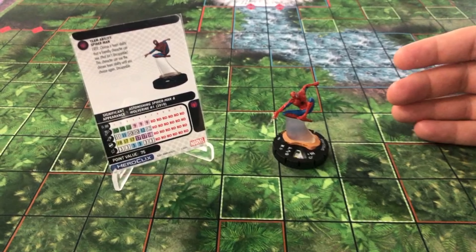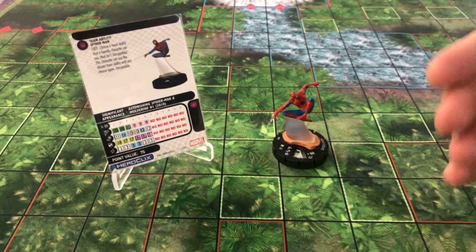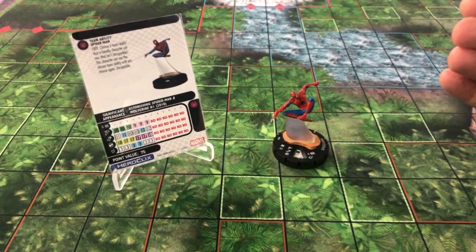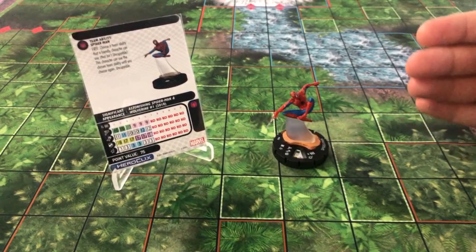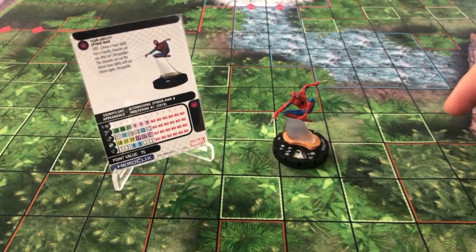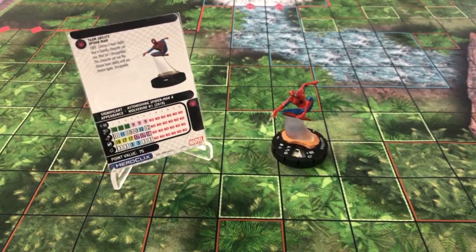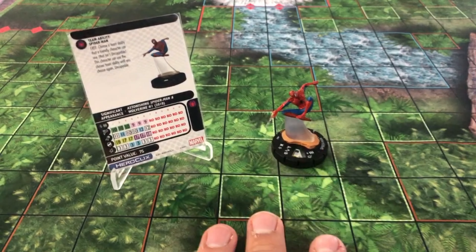Play him with the Peggy Carter that has Defend and she defends him up to 21 with Giant Reach three — so he's going to be a 21 defense, and you're not hitting him on three dice. Then he's going to web up everybody, and the fact that you can spread out that damage is kind of nice.